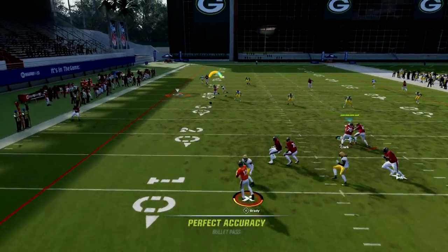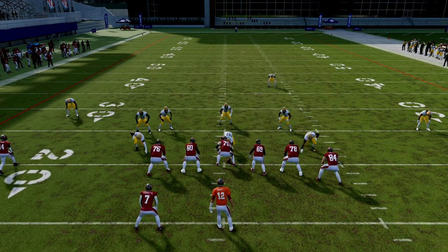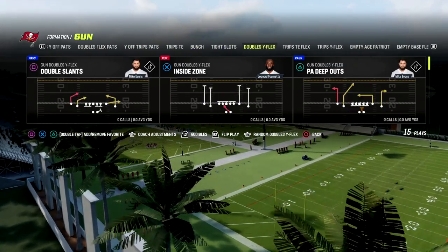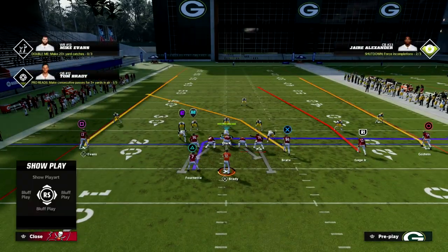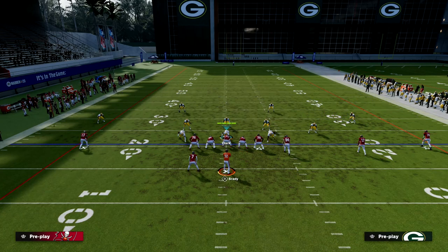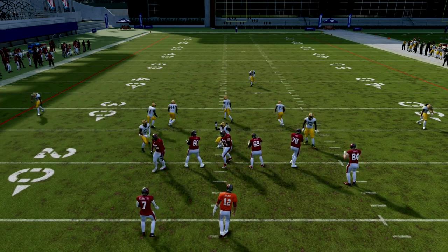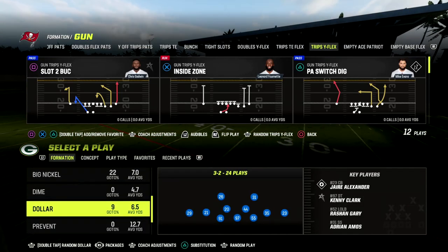You can apply this quarter concept to any three-receiver look — it has to be a trips look, a bunch, a U-trips, a trips tied in, a Y-trips weak — those are the kinds of looks you're trying to apply this to. For example, coming out of trips Y-flex, if I try to throw this crossing route, I'm going to inside quarter that safety over the top of him. You'll see he's matching him across the formation and is in a perfect position to bat down the ball. If you have deep out zone enabled, that's going to activate consistently, so you're countering the route running ability with a match-quarter zone.